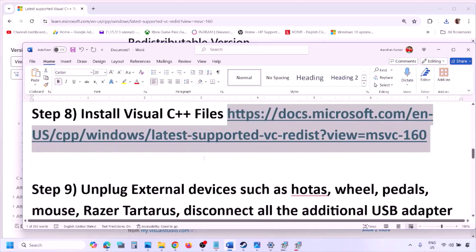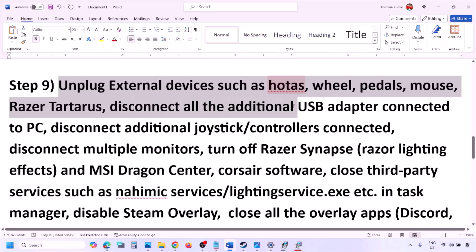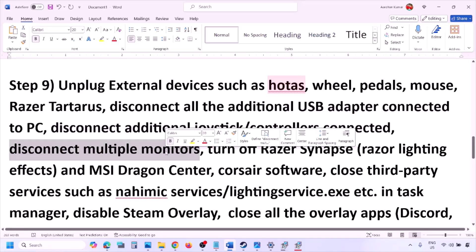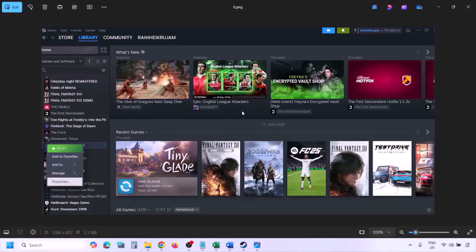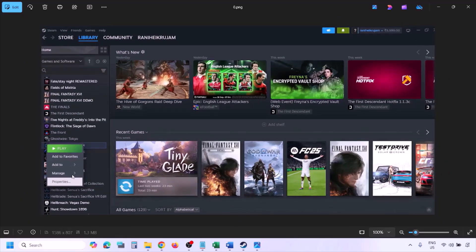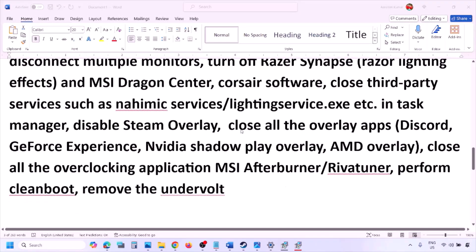The next step is to unplug all external devices you are not using — HOTAS, wheels, pedals, USB adapters, or dongles. Disconnect any additional controllers and try launching the game on a single monitor. Close any third-party services or applications that are running. To disable Steam overlay, go to Steam, Library, right-click the game, select Properties, go to the General tab, and turn off 'Enable the Steam Overlay While in Game.'